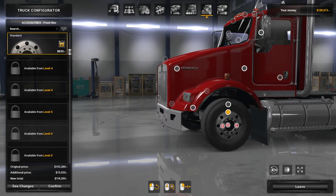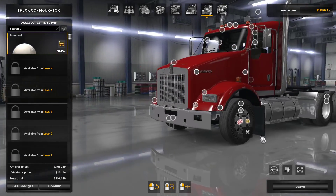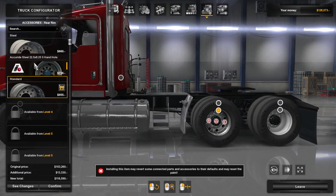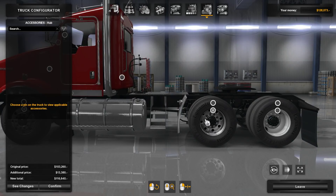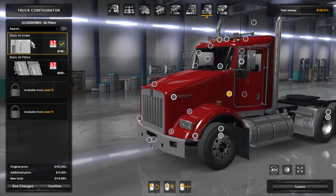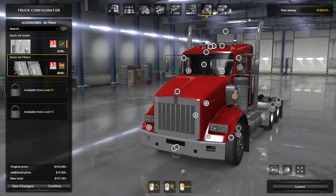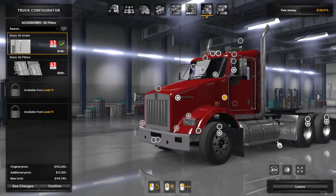Standard wheels — I hate that old-school look. I have the Smarties wheel pack here as well. Let's use Smarties nuts and hub — keep it classic. For air intake: basic air intake versus air filters. The filters look more massive but this way looks cleaner. We'll keep it like this, also to differentiate from the W900.